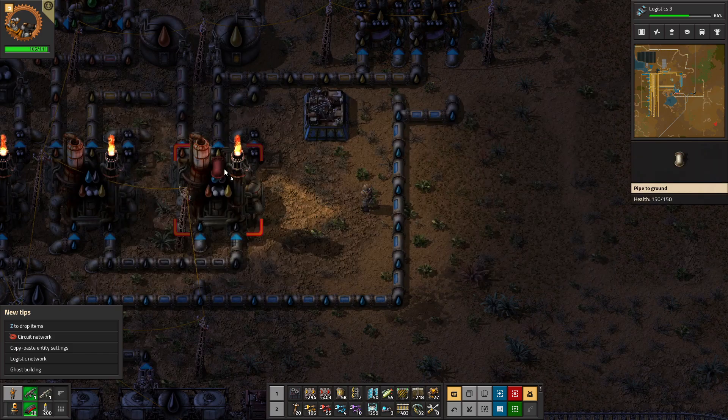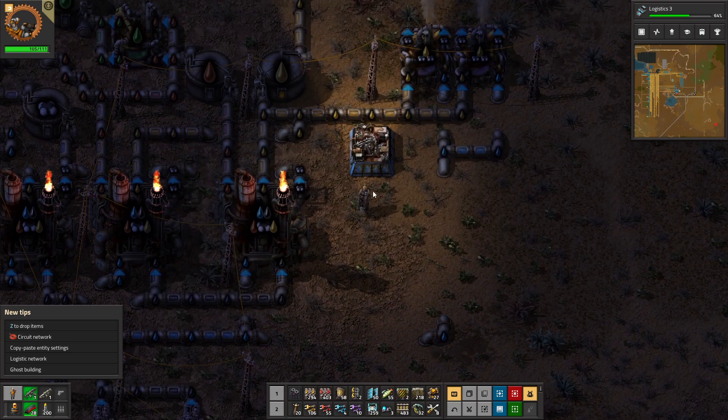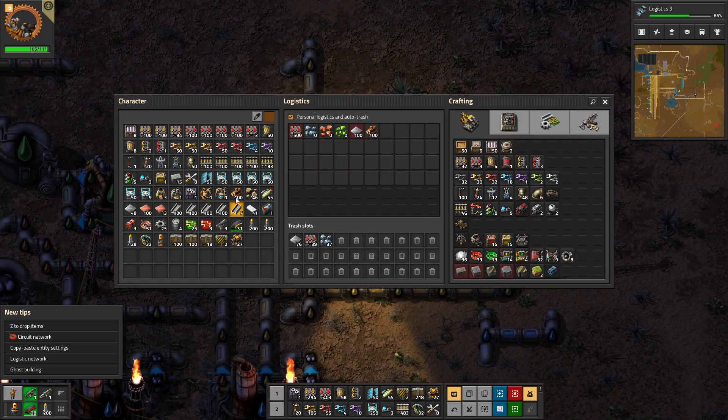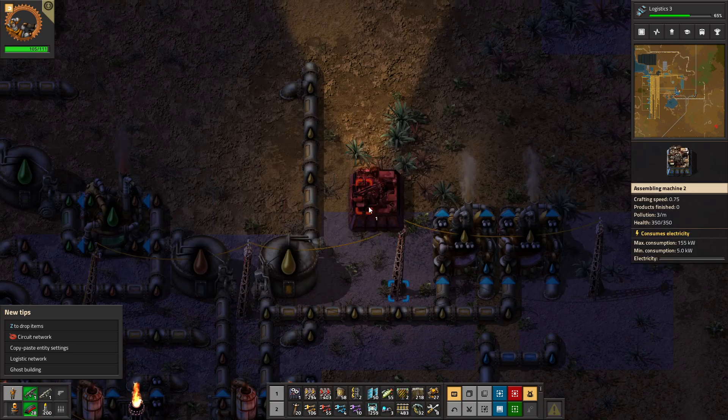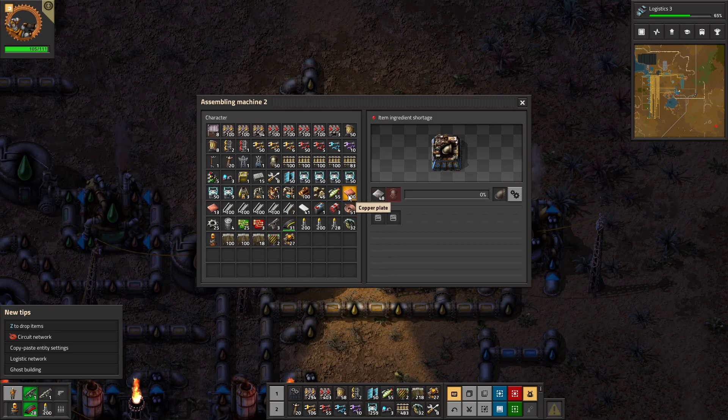I would like to not be trapped all the time. So we'll do that. Now we need... Do I have another underground? I don't. Very good at this game — planning ahead, having the things I need.